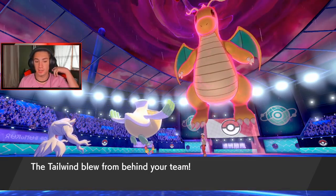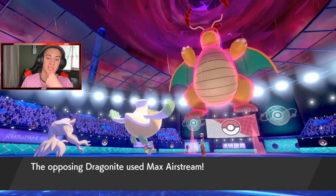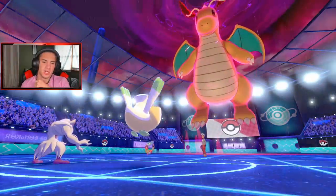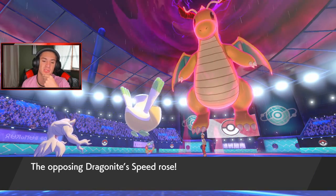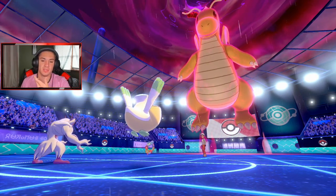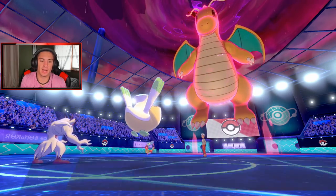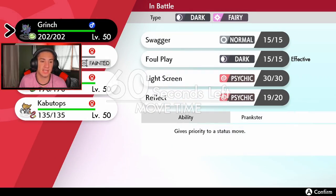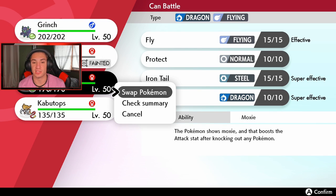I'm going to try to get a burn too because that would help a lot. Max Airstream coming out — Pelipper tries to eat it but goes down! Totally forgot about the Weakness Policy damage. Got the rain and the Tailwind up though. I'm getting Salamence out here ASAP and reading the Ally Switch — I'm 100% reading the Ally Switch. That is the play.